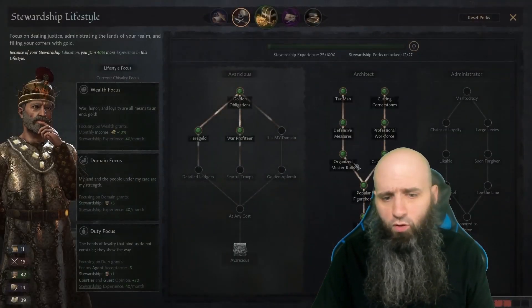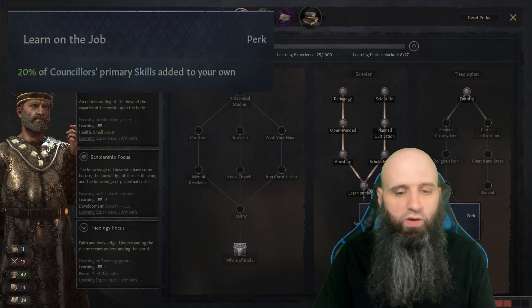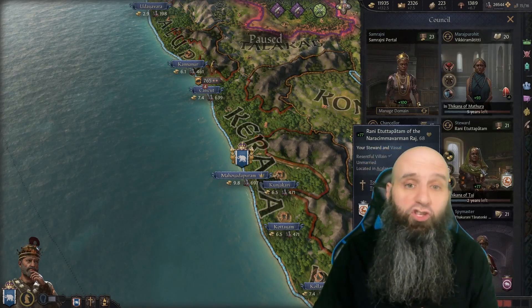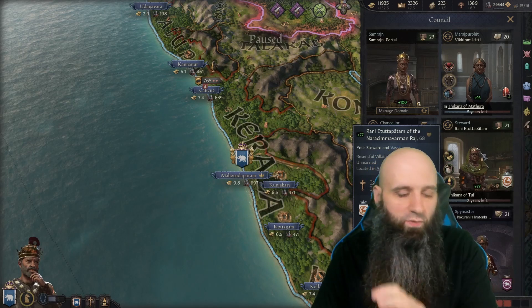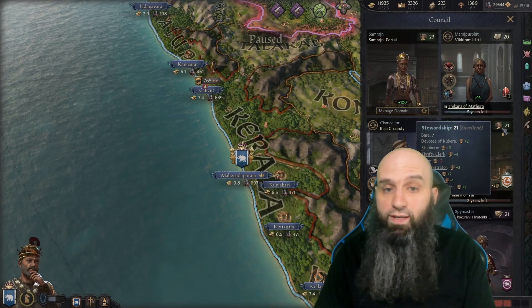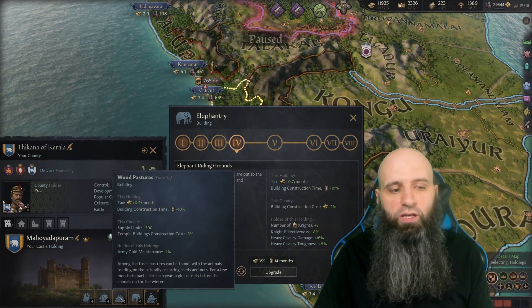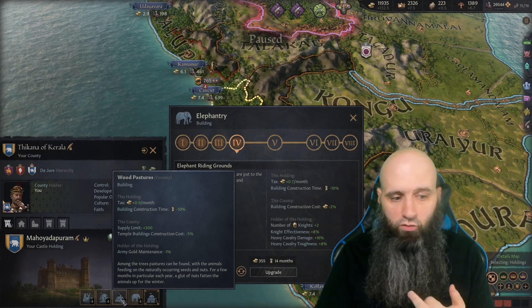For lifestyle planning: just like before, go down Divided Attention first, then get those three perks. Next, get Learn on the Job, which gives you 20% of your councilor's primary skill. This is critical — at this point you want a good wife and a good steward above 20 in their skill so you get that plus four. Then go through every single holding and build Elephant Trees, upgrading them as far as possible. Secondary buildings should give increased development and decreased army gold maintenance.